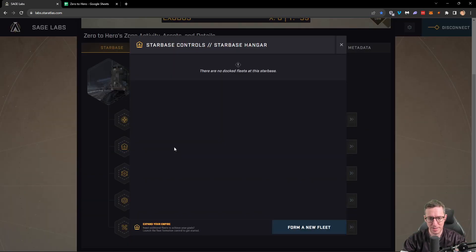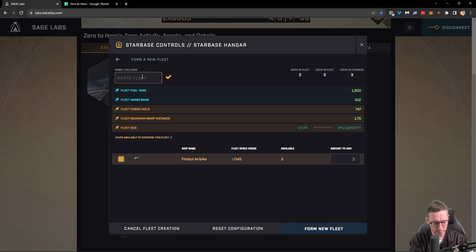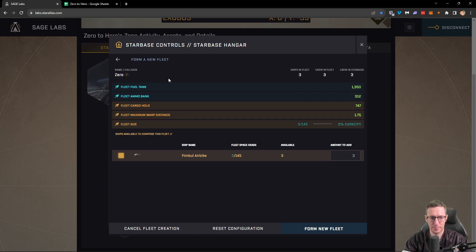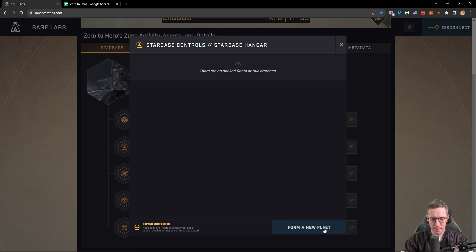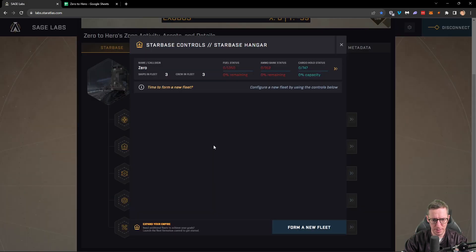Now we can go across to our star base hangar and form a new fleet. Our fleet — because we need to move — can simply be all three of these ships. So we go ahead and add all three and form a new fleet. We'll call this fleet 'Zero' — and then we'll have hero later, see what we can make. The new fleet has now been created.